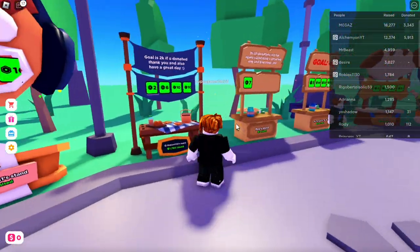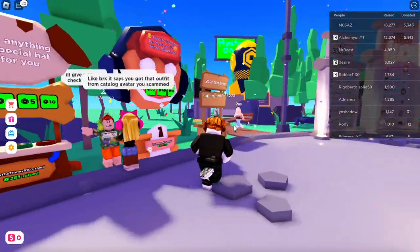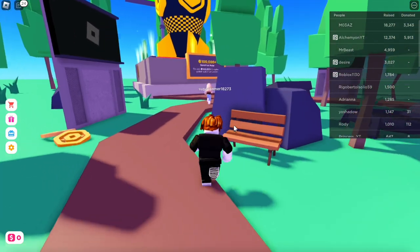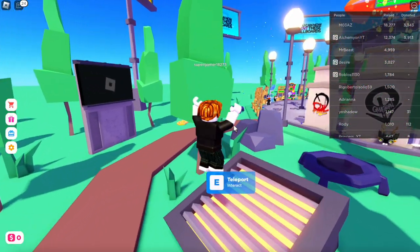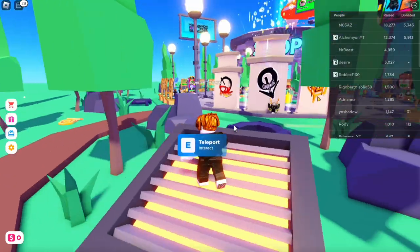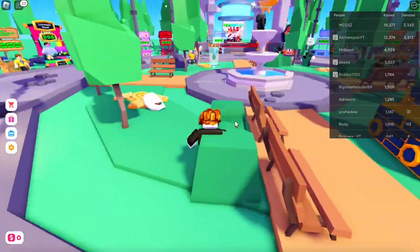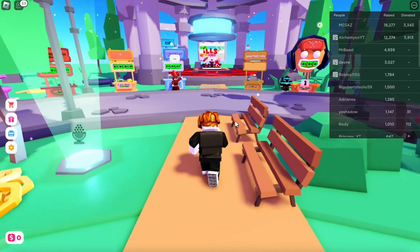This is where all the Robux is. You can see the goal is 2K — if you donate, thank you and have a great day. You just have to chill in this map for around a minute or two. You're going to stay in this map for a little bit, then right over here you've got to interact three times — that's one, two, three — then jump on this trampoline and go towards the shop area.